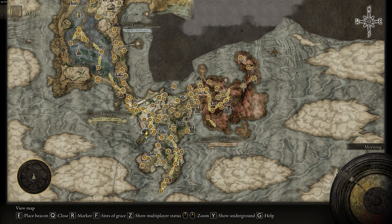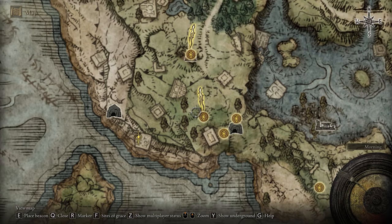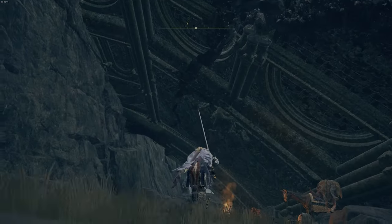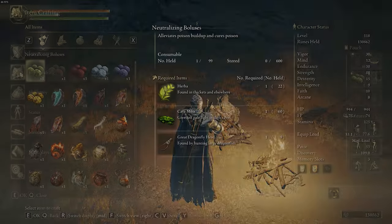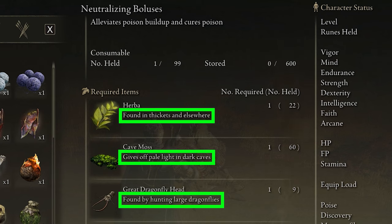If you want to craft poison cure, which is called neutralizing bulluses, you're going to want to go right here in Limgrave, really close to the starting area — just off to the southwest. Right down here on a beach is where this merchant is located. You'll wrap down from the starting area, down this decline, across the beach, and all the way down to where this merchant is, located right underneath this big structure. Go to the purchase tab and buy the Armorers Cookbook level two. From the crafting menu at the very top, you'll find those neutralizing bulluses. You need Herba, Cave Moss, and Great Dragonfly Head to craft these. Anything you want to craft, you can see in the middle of the screen a description of where to find those items if you're struggling to get more of them.